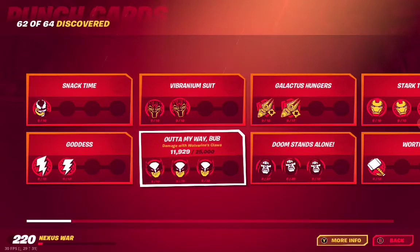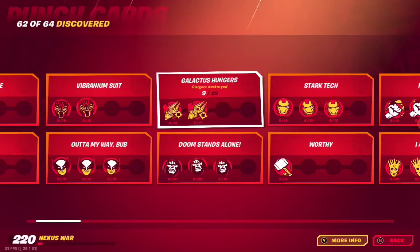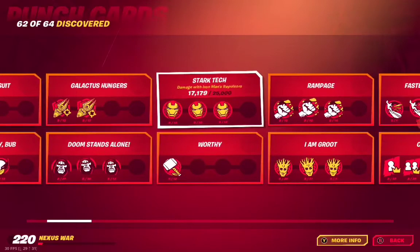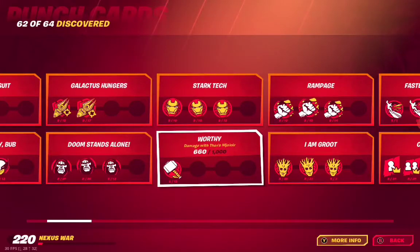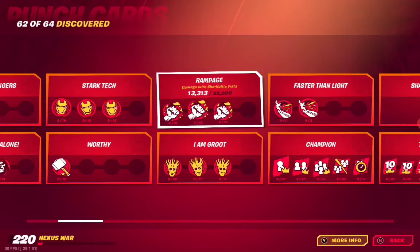Out of My Way Bub — damage with Wolverine's Claws. Doom Stands Alone — damage with Dr. Doom's powers. Galactus Hungers — gorges destroyed. Stark Tech — damage with Iron Man's Repulsors. Worthy — damage with Thor's Mjolnir. I am Groot — damage absorbed with Groot's Bramble Shield. Rampage — damage with She-Hulk's fists.